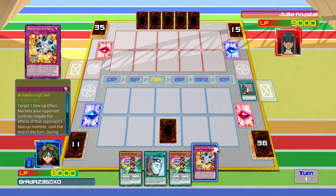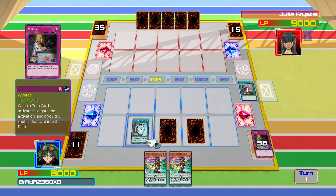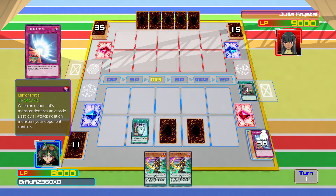Breakthrough Skill — that's a decent card. Let's play Pot of Duality and see what we get. We get Wire Tap, Fiendish Chain — another useful card — and Mirror Force — another useful card.